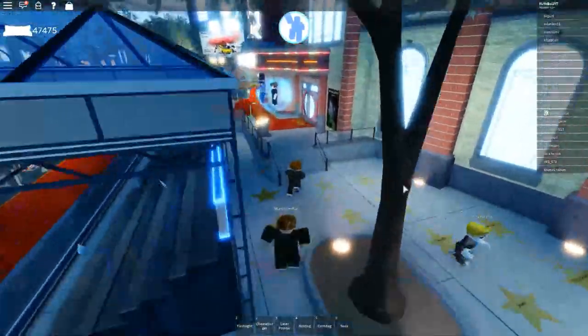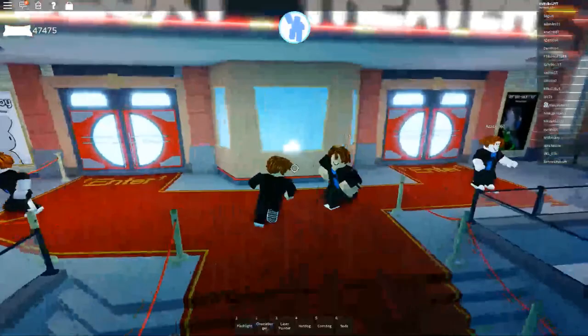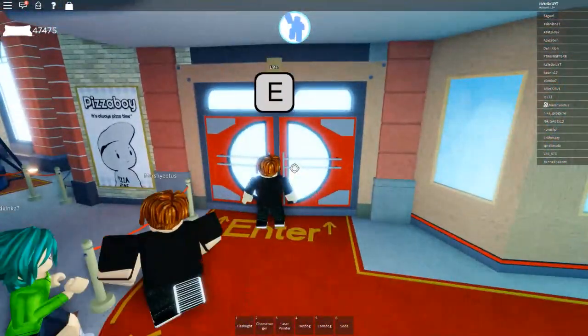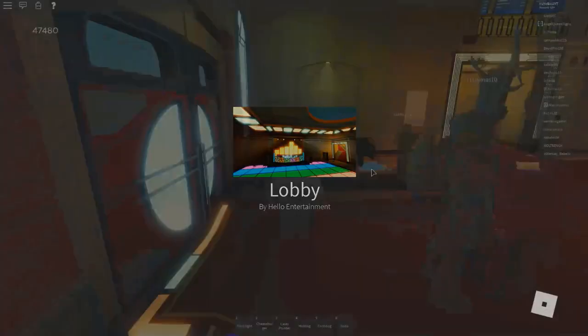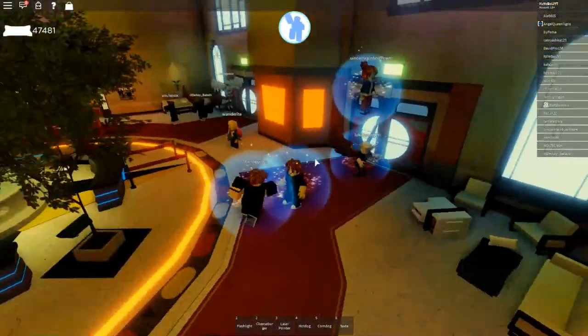Now we're going to move along to the next map. Come and find these carpeted doors, go up to one of them and click E to enter. As you can see, it's teleporting me to a game called Lobby. And here I am in Lobby.